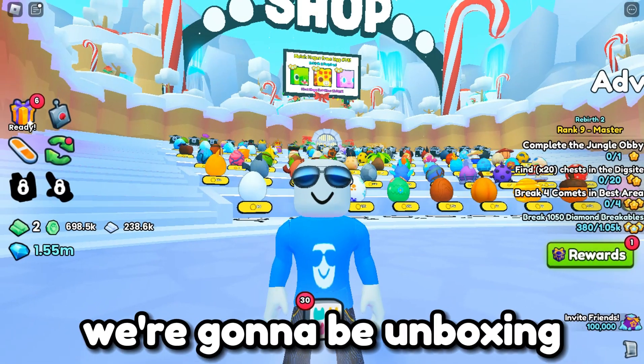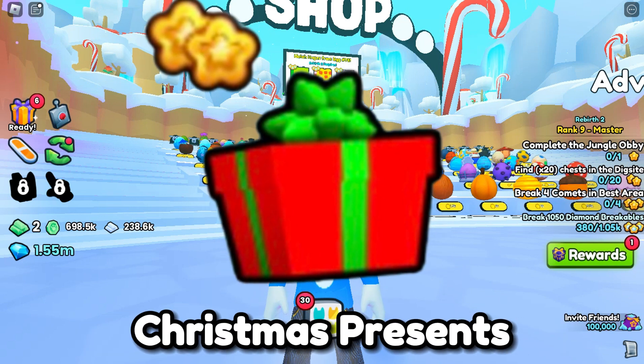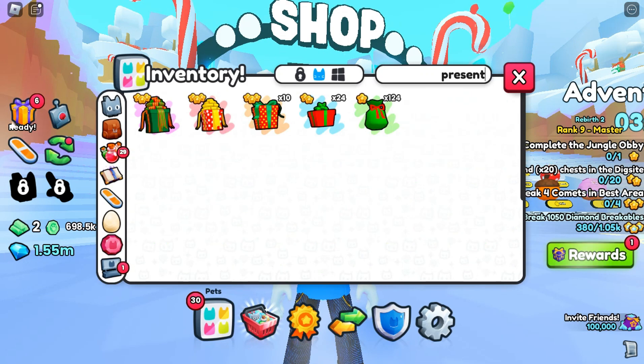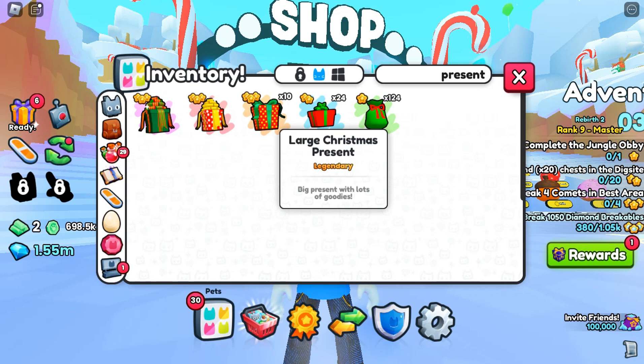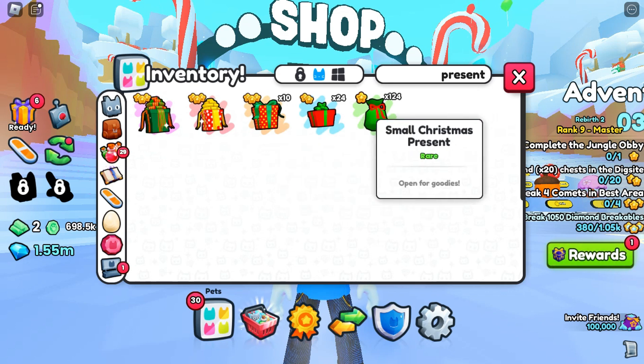In today's video, we're going to be unboxing 1,000 items from the Pet Simulator 99 Christmas Presents. If we go into my inventory right now and just search up present, it's not the best setup, but I mean, it's still presents. We got a Titanic Christmas present, so I'm excited to open that up. We got an extra large present too, a few large Christmas presents, a medium Christmas present, and a small Christmas present.